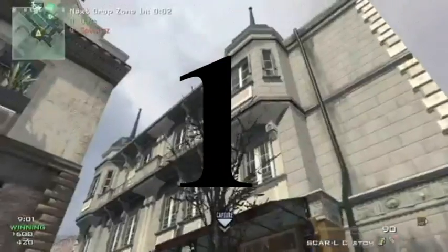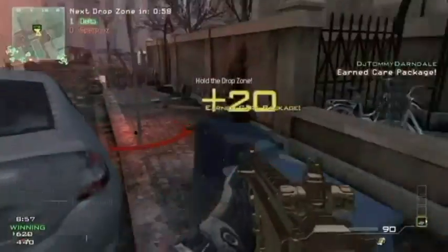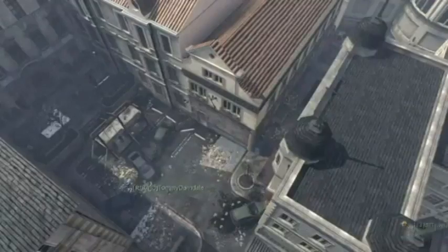Hey guys, what's going on? It's GameBiz here, and we got top 5 bonus throwing knife kills. Number 1 coming in here is a lucky hit that hits a camper in the window — serves him right for camping, but you can take a look.